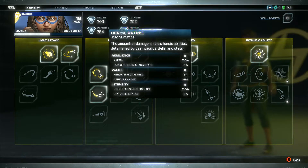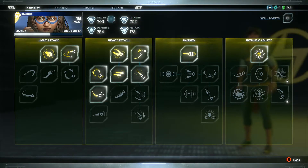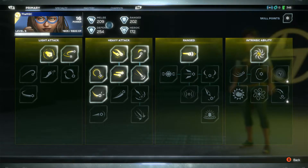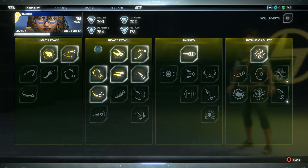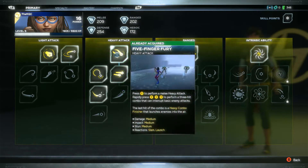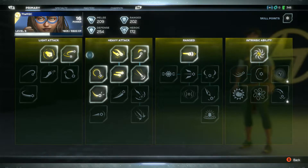You've got melee, defense, heroic, and ranged - these are your stats. You've got to think to yourself which of these four stats do I want to stack up? We refer to it as stacking a statistic. So if you want to stack defense instead of melee or ranged, what you would do is find where your defense abilities are.